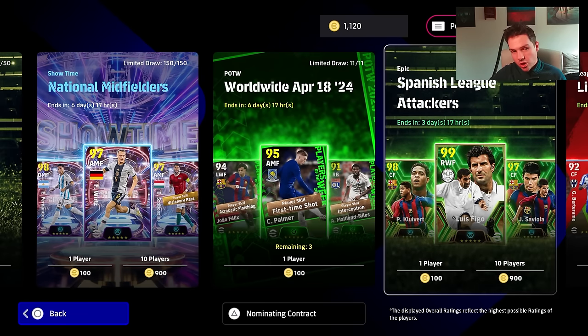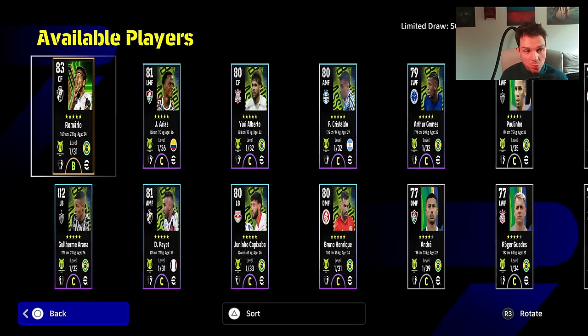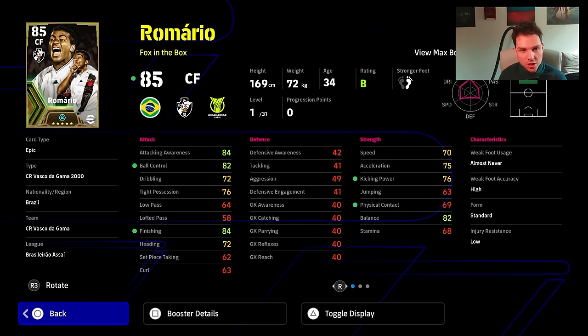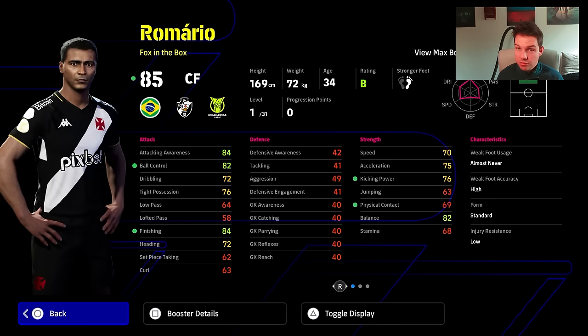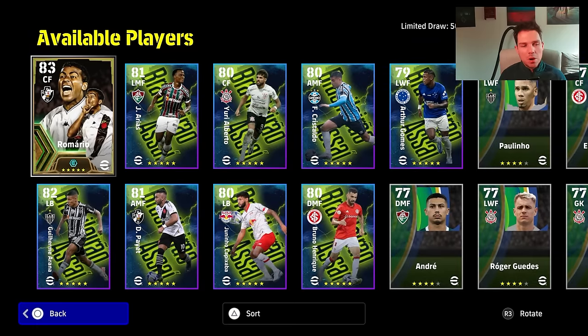We also have the Spanish League Attackers ongoing — it's only those two packs and then obviously this Romario pack as well. If you spin Romario and you're free spinning and you get him, it's going to be nice. But this card — even though he does have a booster, his booster is shooting plus two — I do feel like the card is probably lacking. He's got 31 levels, 34 years of age. Romario is a lovely player — great skills — but now that Saviola has entered the ring, there is more impetus on having the best version of Romario.